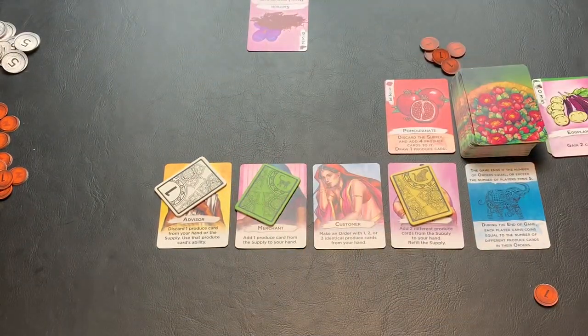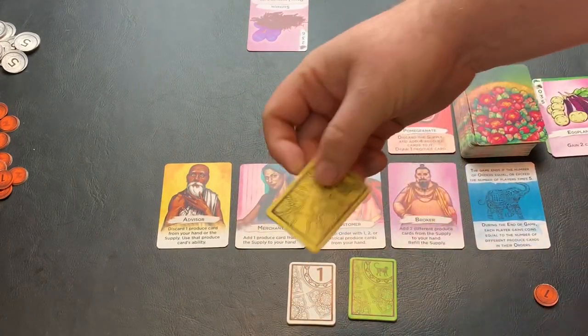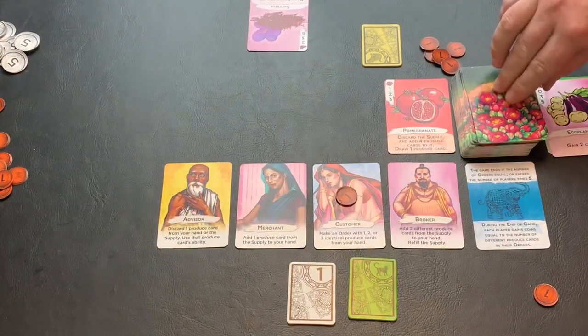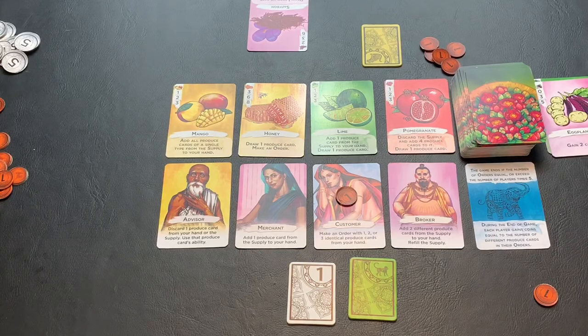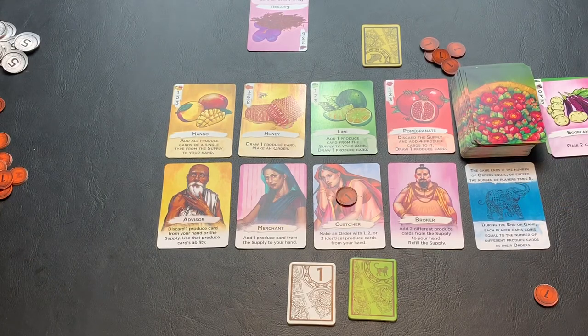We check the endgame condition again. We only have one order placed, so the game is not over. Players take back their action tiles. A coin is placed on the customer because they were not chosen during that round, and the market is refilled to four cards. This continues until ten or more orders are face up on the table. At that point, the round will finish and players total up the coins they've collected throughout the game plus the bonus coins from the market card. Whoever has the most points wins. On a tie, the player with the most points from the market card bonus wins. If still tied, players share the victory.